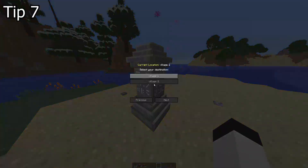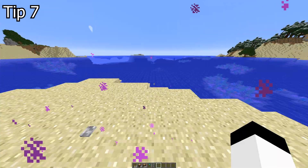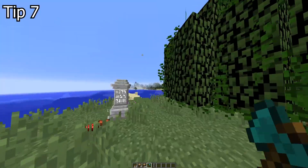Tip 7. Simple but a must-know. Waystones in villages — make sure to activate them all so you can teleport between them using only a couple of levels. This is extremely useful for late game when you don't want to fly 5,000 blocks.